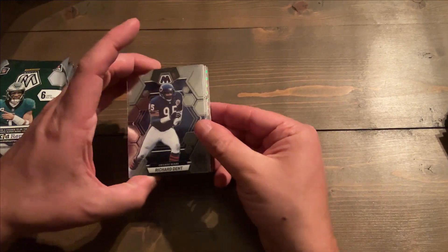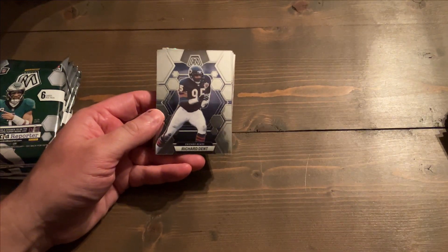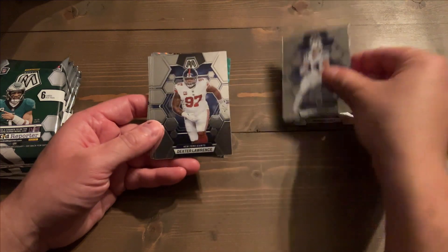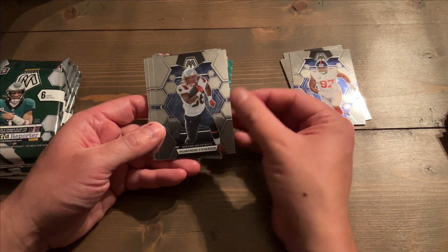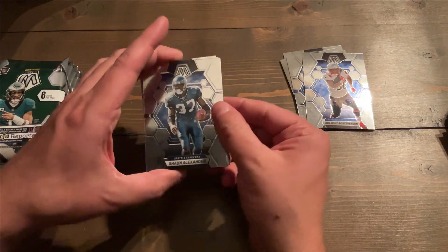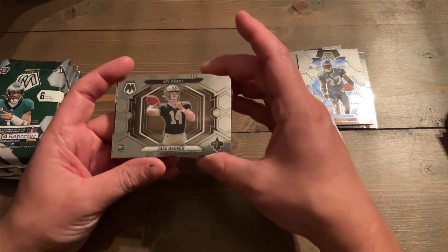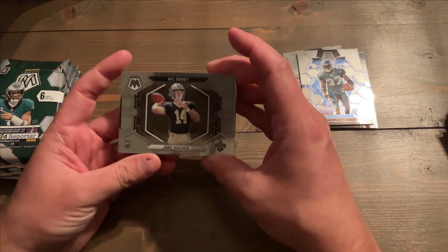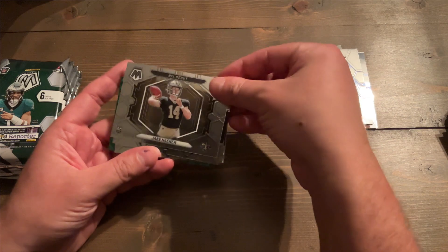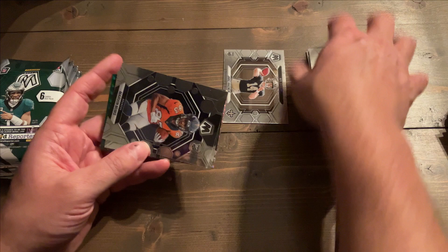So we got Richard Dent — no idea who this guy is. Let me make sure I'm in focus here. Alec Pierce, Dexter Lawrence, Ramondre Stevenson, Sean Alexander — he hasn't played in a while. Jay Kaner on the rookie alt horizontal. I guess that's cool. Could have been a worse rookie — maybe he'll light it up someday.